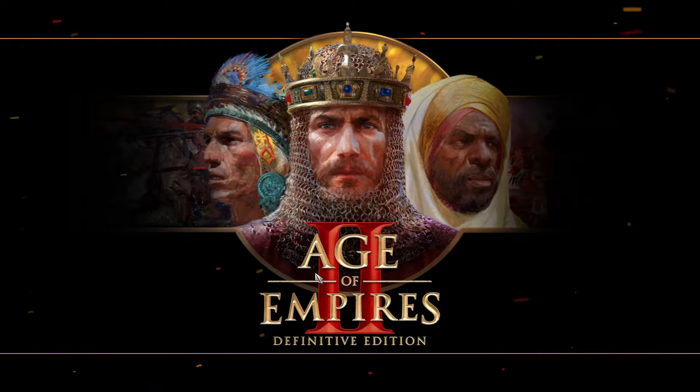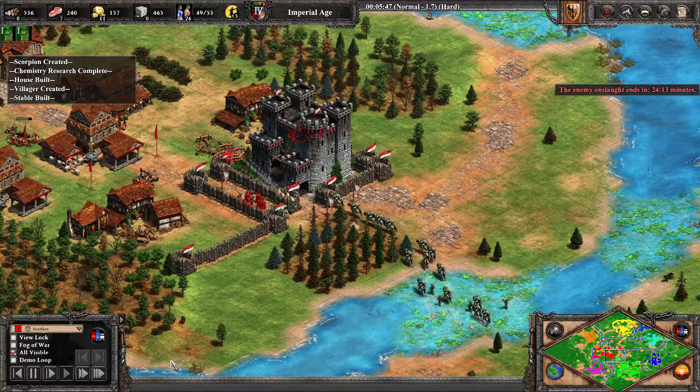Hello and welcome to a very short addition to the Monday Madness series. I've been asked to do a wacky strategy on the Barbarossa Brawl, so here you go. I call it the Scorpion Funnel.